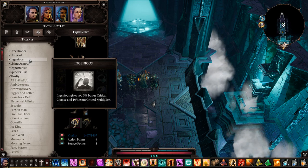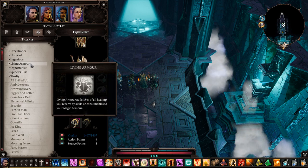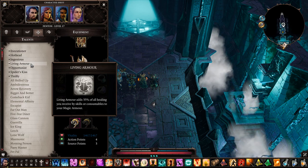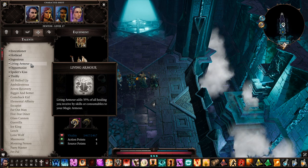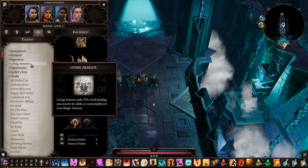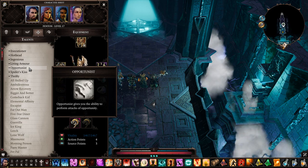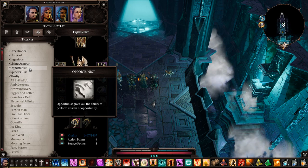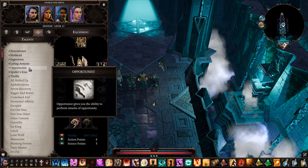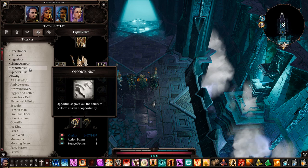Living Armor: very important — every attack you do adds to your magic armor. Couple that with Vampiric Hunger and you're in serious business. Opportunist is also very important: when enemies try to get away from you, you get a free attack. You can sometimes kill them — especially enemies running away who cannot teleport. Extremely useful.